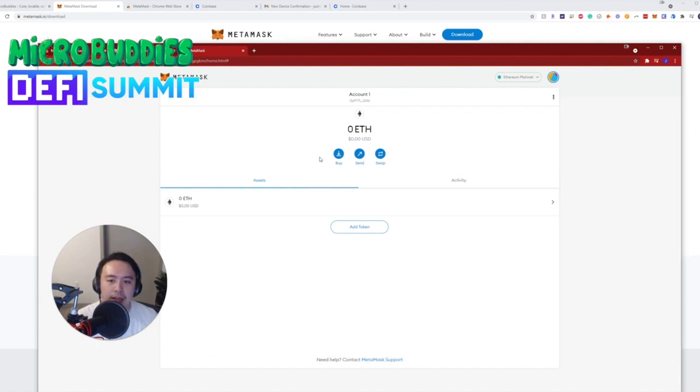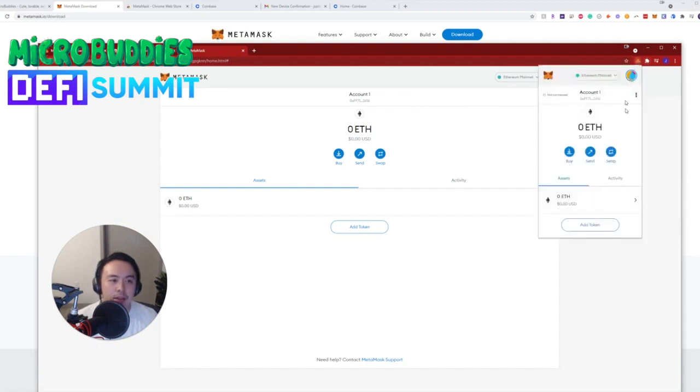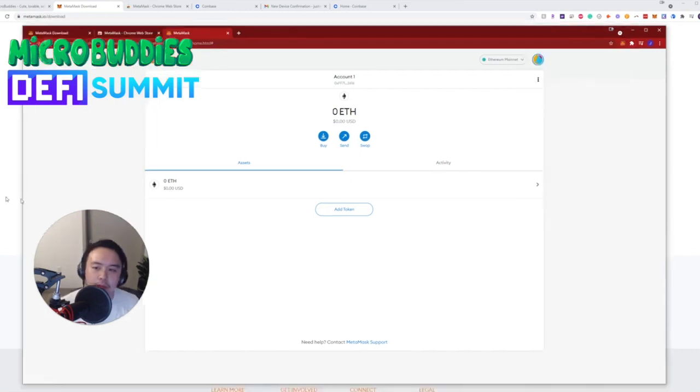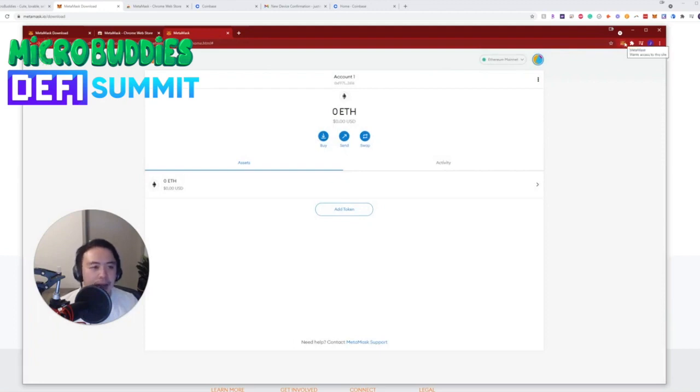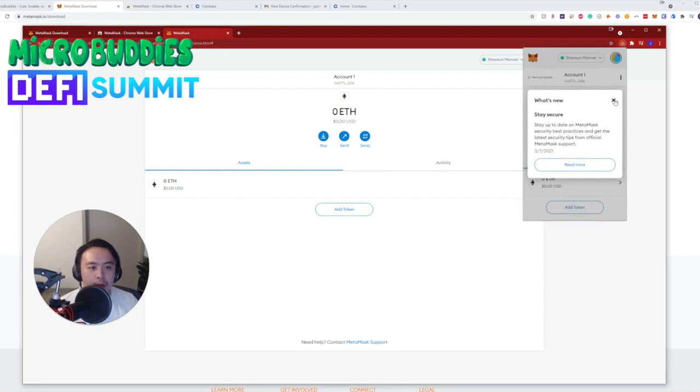This is the MetaMask wallet. You can also access it from the Chrome extension dropdown in the top right — the interface is the same. To find your wallet address, click 'Copy to Clipboard' — this is your address for sending and receiving Ethereum or other ERC-20 Ethereum-based tokens. You can also purchase ETH via wire or deposit directly from Coinbase. I'll walk you through Coinbase to show you how to buy Ethereum with your card or bank account.